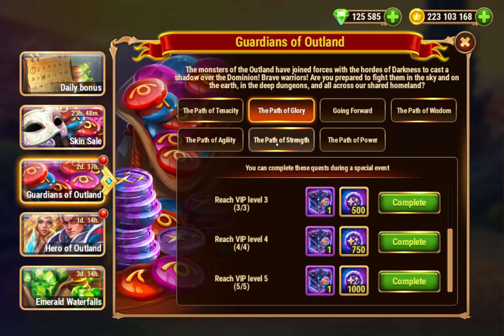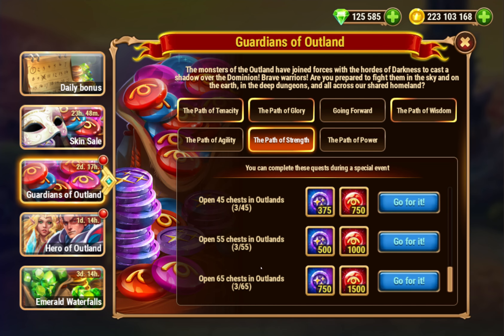You only need to collect 450 souls. Reach VIP 5 — for VIP 5 you'll get 5 of these skin crates, plus some Island coins that could be used to buy more skin crates. Island chest 65 is actually not too hard to get to.